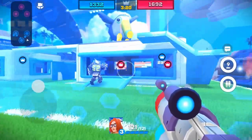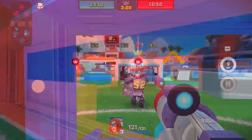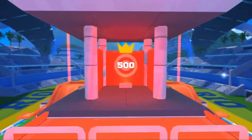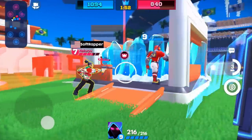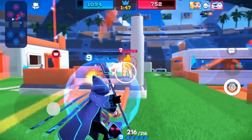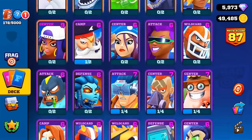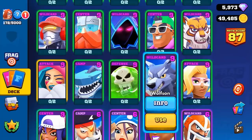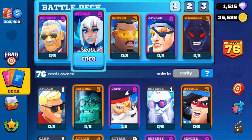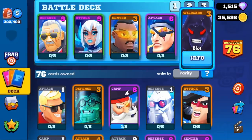Frag Pro Shooter is specifically designed for mobile devices with more than 30 million players. The rules are simple: destroy the enemy bunkers as quickly as possible. Once destroyed, you'll be able to access the tower and destroy it to win. With our carefully crafted deck of characters — there are more than 80 to collect, all unique with a specific role and power — you compose a team of five, your deck, with your own strategy: attack, defense, or camping.